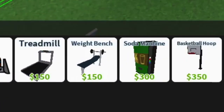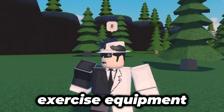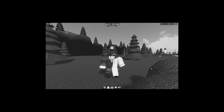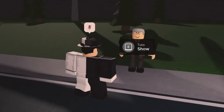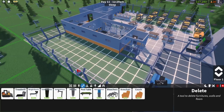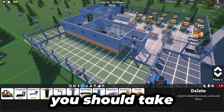Exercise equipment is one that really hurts your bank because of how expensive it is. $150 for one piece of equipment doesn't come cheap considering you need a lot of them. A general rule for the number of exercise equipment you need is roughly around 60% of your prison population, but sometimes you definitely need more. If you have 50 prisoners, you need roughly around 30 pieces of exercise equipment to keep them happy. Around the 60% rule, they shouldn't be digging holes. The weight bench and the treadmill literally have no difference whatsoever, so you shouldn't be too fussy about which piece of equipment to take.